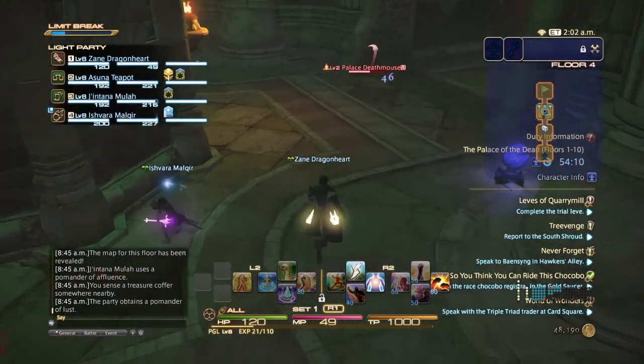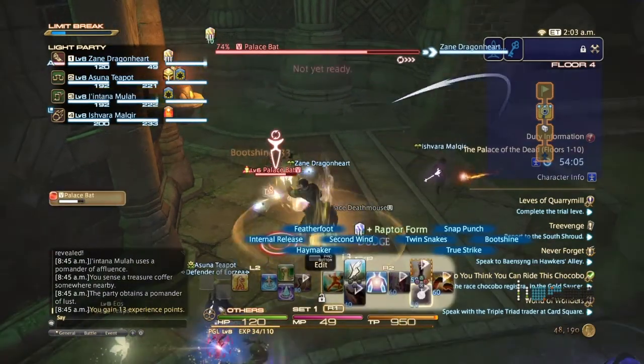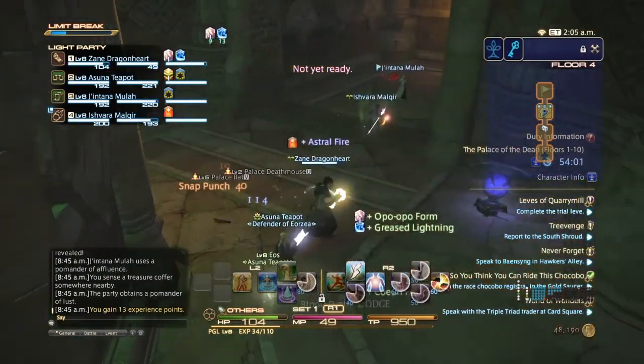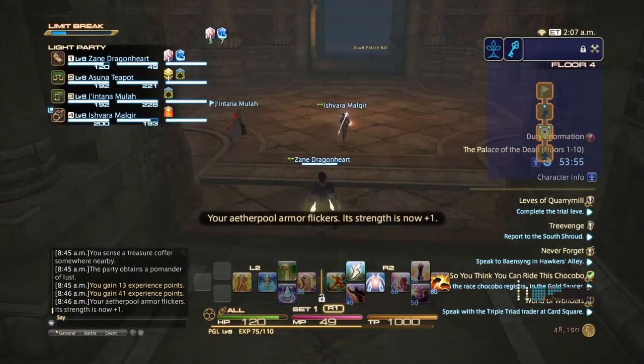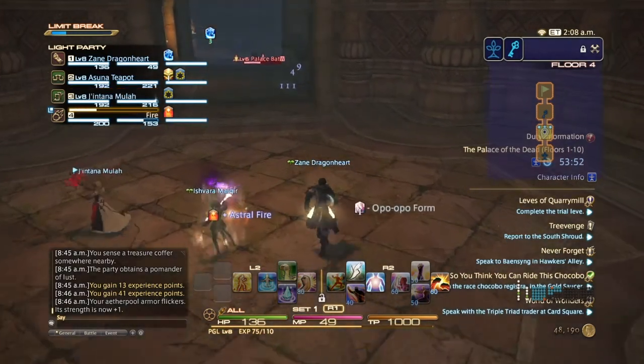Right now we're on the fourth floor. There's a silver chest in the next room so hopefully we get something good. Our armor flickers - it gained a point.